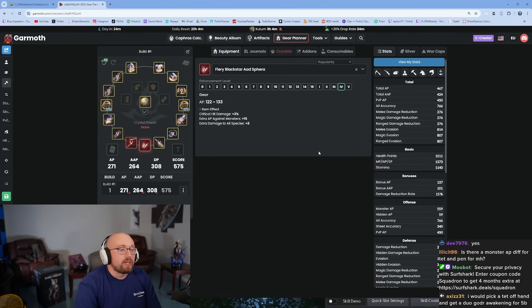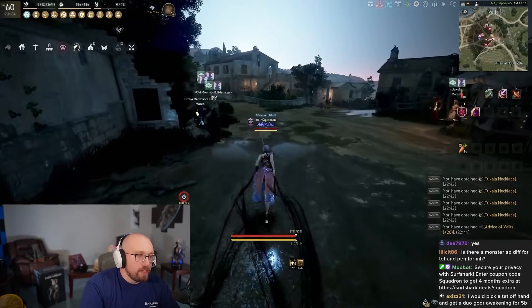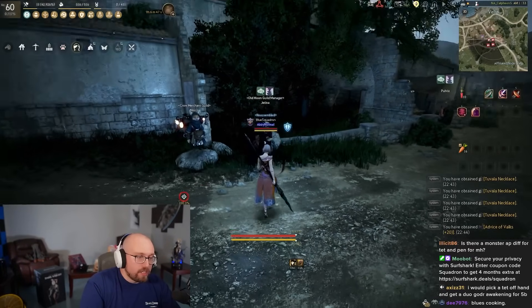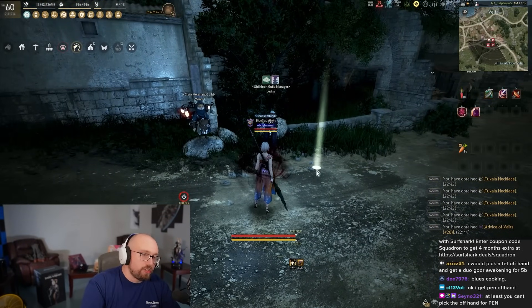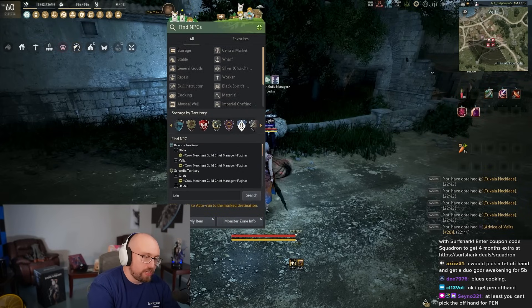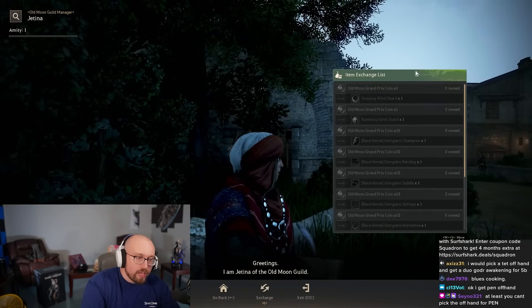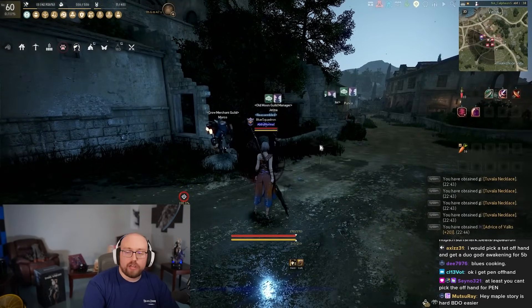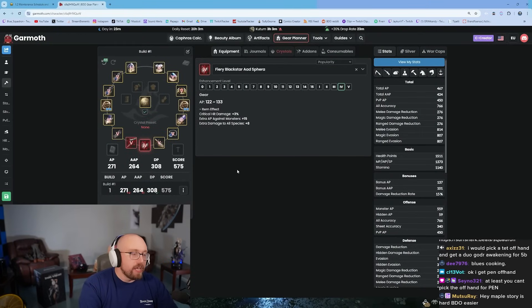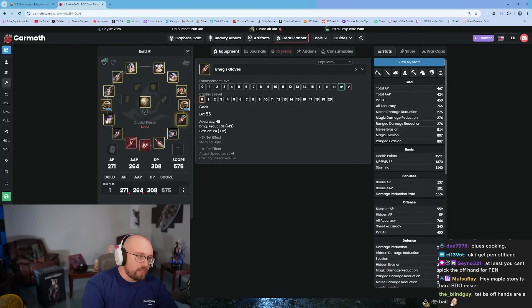Now we're going to talk about the guaranteed systems that give you your next gear upgrades. You should be doing these from basically minute one. There's a woman called Jetina in every major town — just type Jetina into the search bar. She's everywhere. First, you'll exchange your Tuvala for Tet boss gear, then start doing her guaranteed PEN quests.